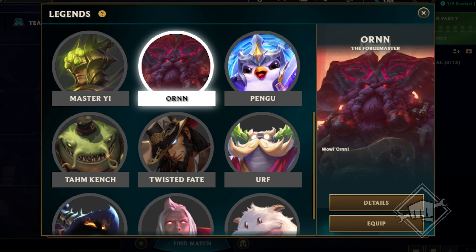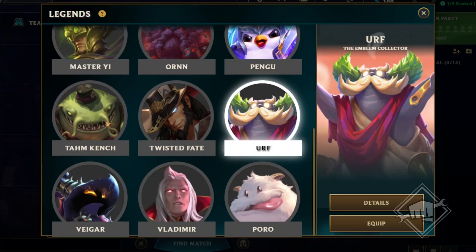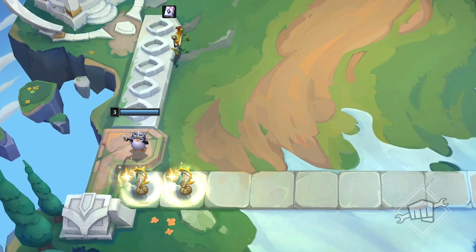If you're not motivated by gold, selecting Ornn as your Legend gives you access to his stash of powerful artifacts through augments like Portable Forge, Living Forge, and brand new artifact-related augments. Maybe you want to go super vertical or come up with powerful new trait combinations. That's where Urf comes in. Selecting the original Golden Spatula wielder as your Legend provides options for a veritable hoard of emblems. We're super excited about all the opportunities Legends offer, and we can't wait to see what you think of them.